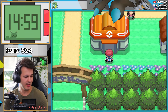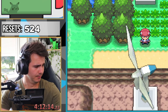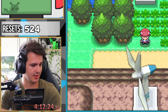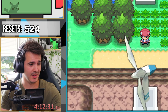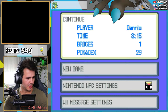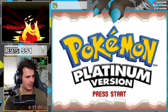Floroma Town! At the Valley Windworks we can catch Drifblim. Let's defeat Mars first. Now, Drifblim can only be caught on a Friday, so we're going to manipulate the day — change it from Saturday to Friday, restart the game, and Drifblim should appear. There it is! I think this is gonna be a quick hunt because you don't have to go through a lot of dialogue.